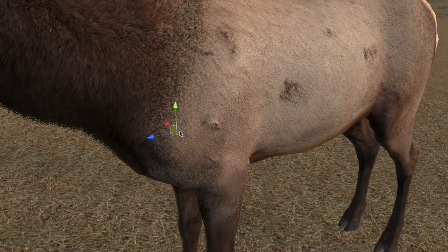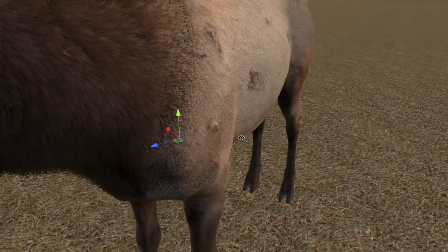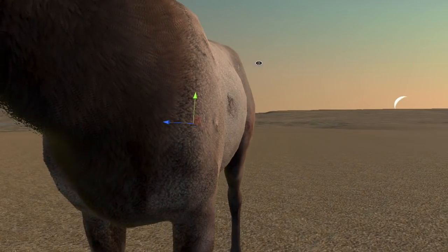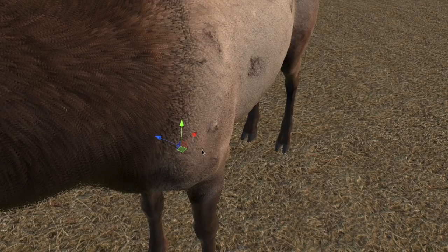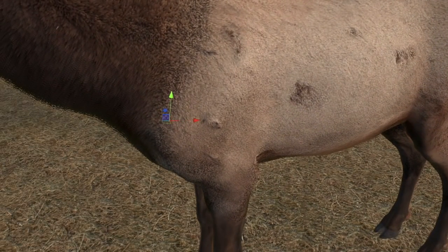To make that work better, maybe we should switch this around so it's more like attacking the front of the shoulder. The blue axis indicates which way the mouth is pointing — the wolf aligns its mouth with this gizmo along the blue axis. We'll try that without changing the other one so we can see how this works. So that was one problem fixed.